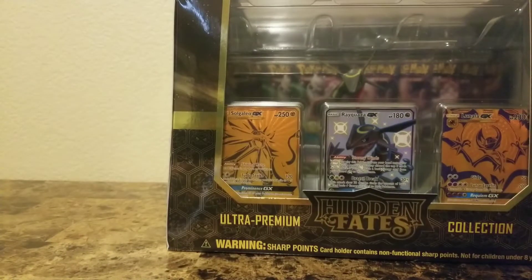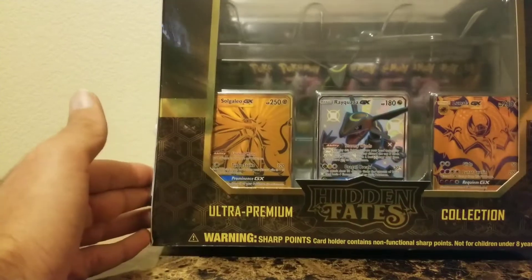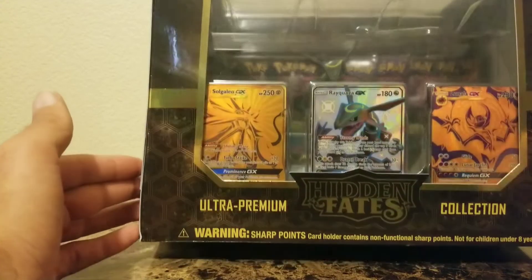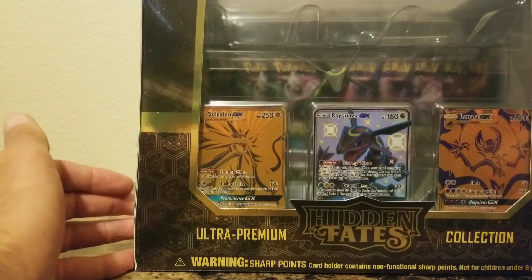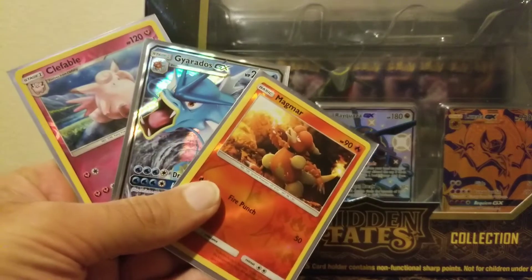We are back with another video! Look at this — the Ultra Premium Collections box from Hidden Fates comes with a Rayquaza card holder, plus two gold cards and a shiny Rayquaza card, and 15 Hidden Fates packs. This is a behemoth of a box. We're going to open it today, and at the end of this video we'll find out who the winner of last week's giveaway cards are.